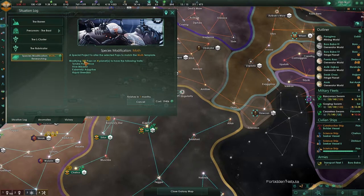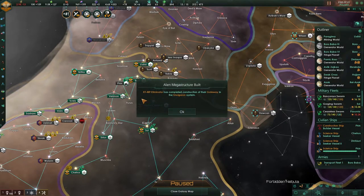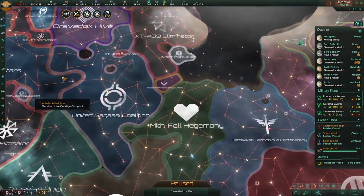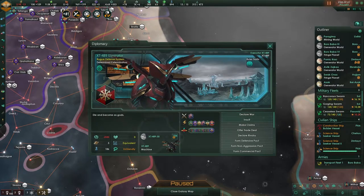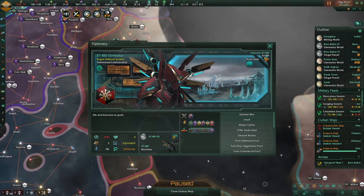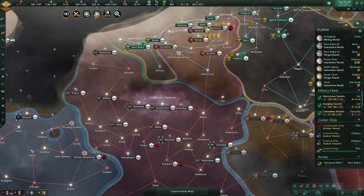We're modifying 183 population on four planets. An alien mega-structure has been built — a gateway completed. Damn, that is scary. These guys are going to be a problem. They are Determined Exterminators — they just hate everyone. Not many population, but my fleet and technology levels are just too low.